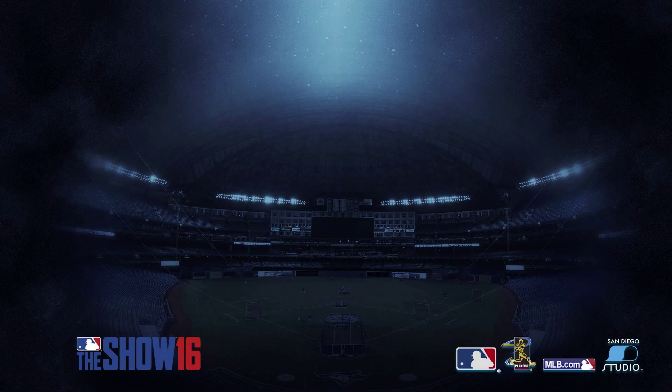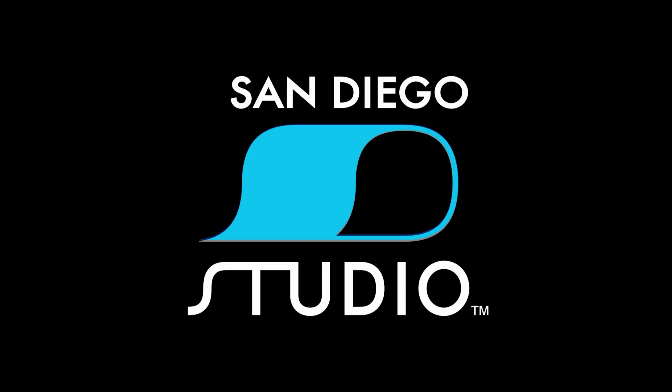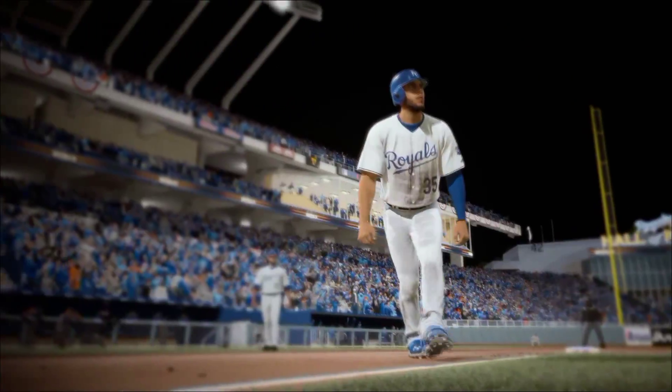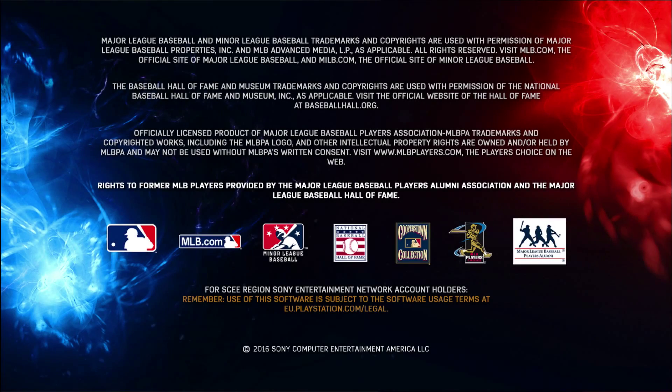When I come up against somebody who's trying to bunt and they have 98-99 speed, the only way I can possibly have a chance of getting them out is switching the defensive positioning to bring everybody in and do bunt defense. If I'm not able to do that, I'm basically screwed — they can get so many people on base who can steal easily as well.